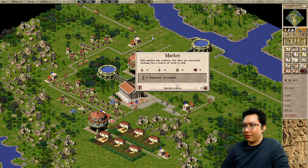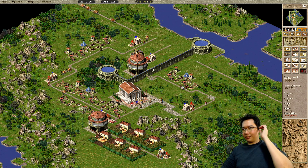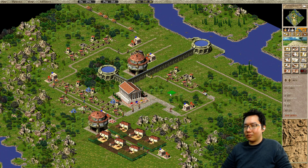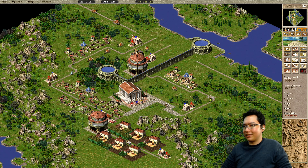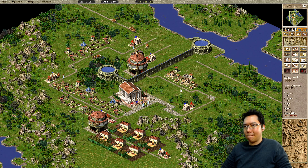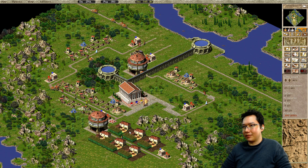So now the market lady — which, thanks to Augustus, we can tell what to buy — can grab the wheat from here and start feeding the houses. I'm not sure if this transport distance is going to be a bit too far, but you'll see the market lady just walk all the way through. This is a first feeding, so it's going to be a little bit of a struggle.